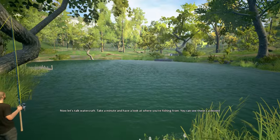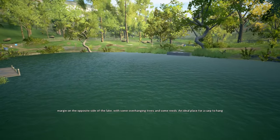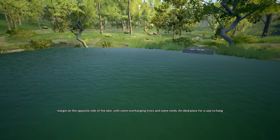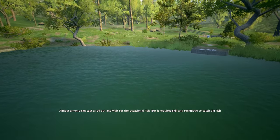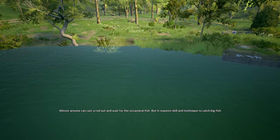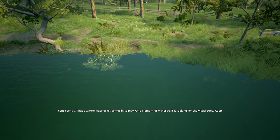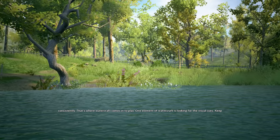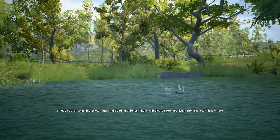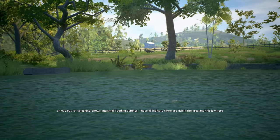Now let's talk watercraft. Take a minute and have a look at where you're fishing from. You can see there's a decent margin on the opposite side of the lake, with some overhanging trees and some reeds - an ideal place for a carp to hang out. Almost anyone can cast a rod out and wait for the occasional fish, but it requires skill and technique to catch big fish consistently. One element of watercraft is looking for visual cues - keep an eye out for splashing, shows and small feeding bubbles, as these all indicate that there are fish in the area.